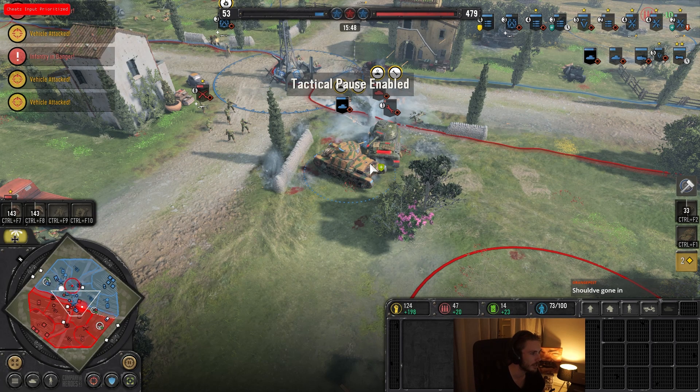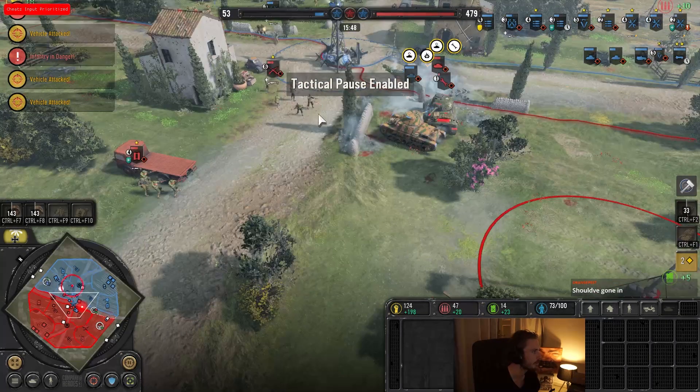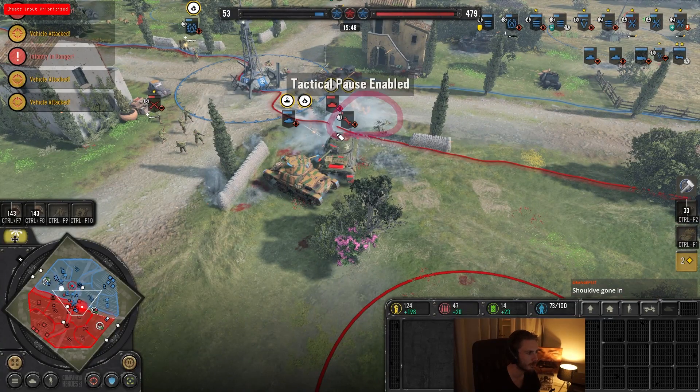One major advantage I have in this matchup is actually repair speeds — US has horrible repair speeds, and because you have so many line infantry, getting engineers can be quite expensive at this stage of the game. Rebuilding that instead of getting another Sherman always feels extremely bad. I think this was really good play — the 8-rad is already repaired while the Sherman has just begun repairing because he had to rebuild the engineer.